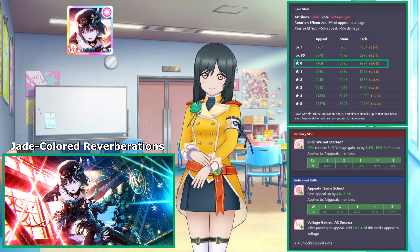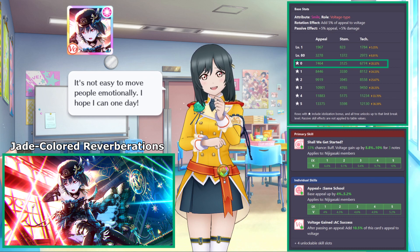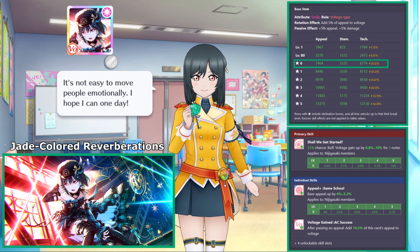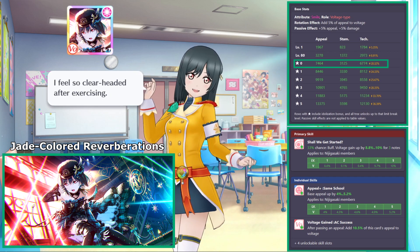On the other hand, the voltage gain from notes skill only affects, as you would expect from the name, the voltage gain from notes. This means that if a card was already reaching the 50,000 voltage limit from tapping a note, this kind of skill wouldn't do anything, whereas increasing appeal still has benefits for other skills that rely on the appeal value. This pretty much means that Shioriko is the kind of card that is very strong in her base form, but at maximum limit increases, her skill set doesn't provide much.